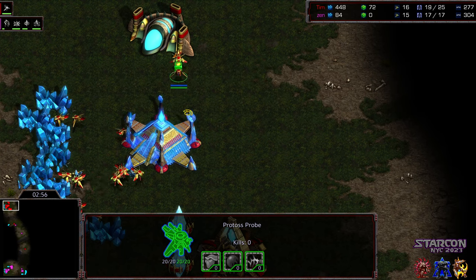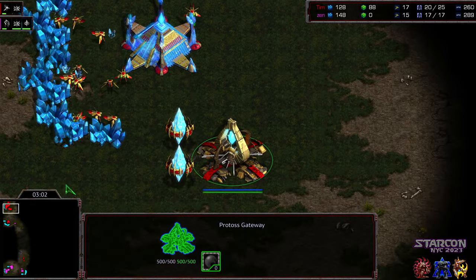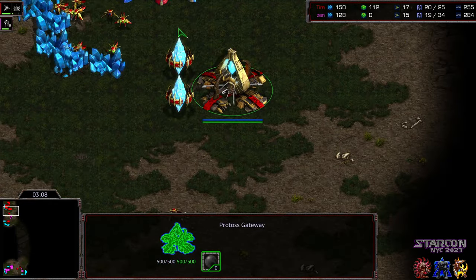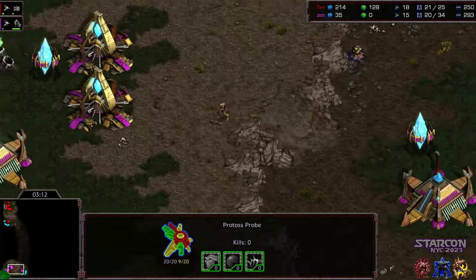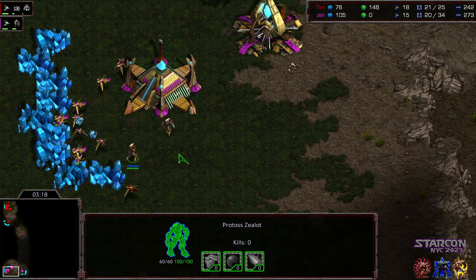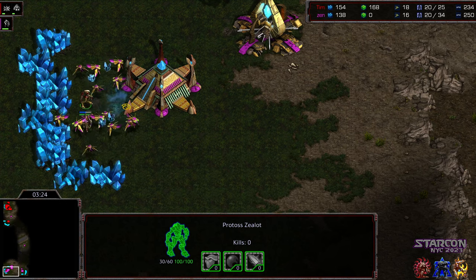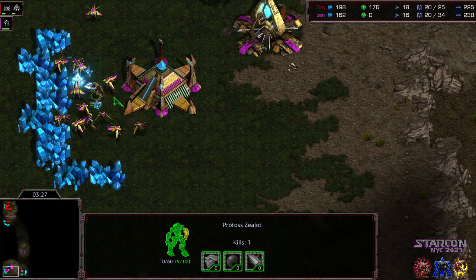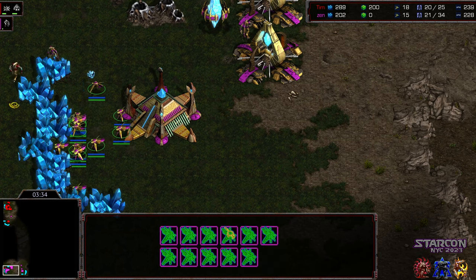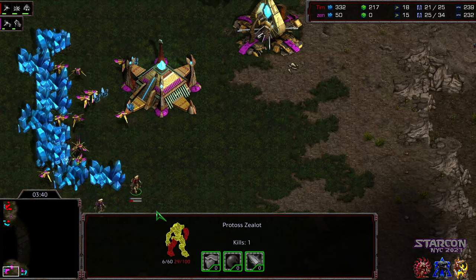It looks like Tim might be playing that direction, although it looks like he's just sticking to two probes on gas right this second and going to follow it up with a nexus of his own. Tim's strategy now: get the earlier cybernetics core, have more gas in the bank, follow it up with faster dragoon play to follow up as a return and maybe get some damage. The zealots are forcing some economic scatter — nice little probe drill, the probe getting wiped out very rapidly. The zealot having trouble, now surrounded, but did manage to get one kill. That's actually putting Tim ahead in workers right this second, and the constant re-scattering of those probes providing at least a little bit of downtime.